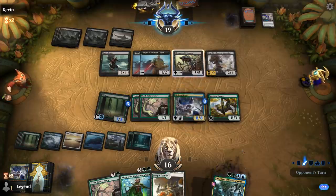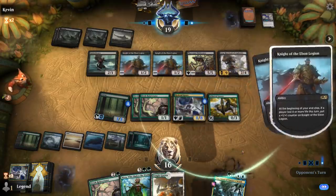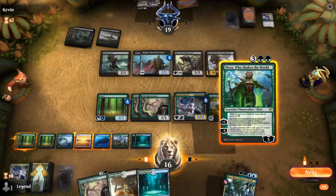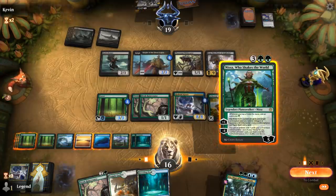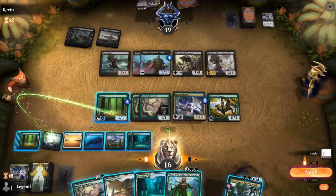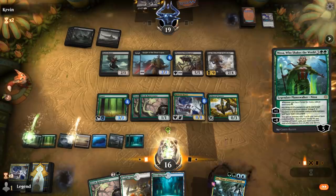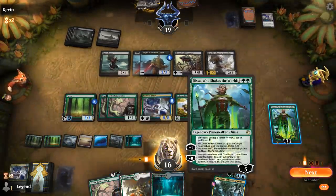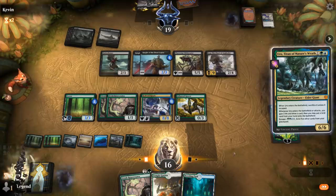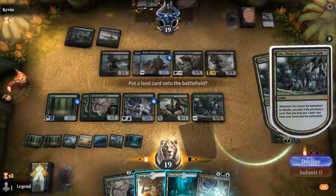Grey Merchant for nine puts us to 16 life. I want to prioritize drawing cards here, but I'll probably get in the same play first. Typically want to avoid tapping too many forests. Another Krasis — pretty good.